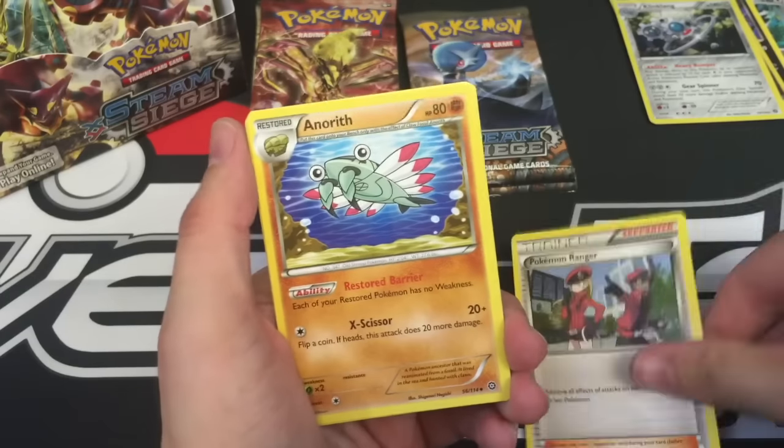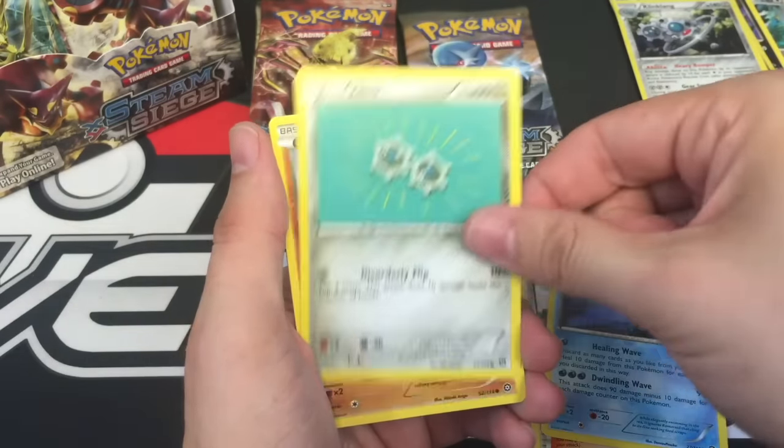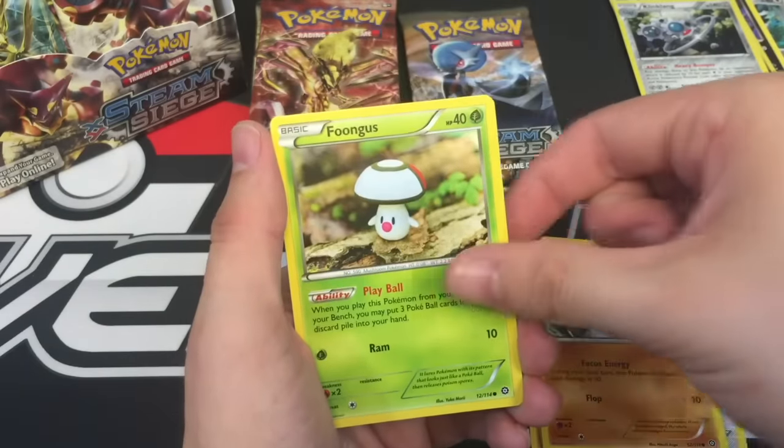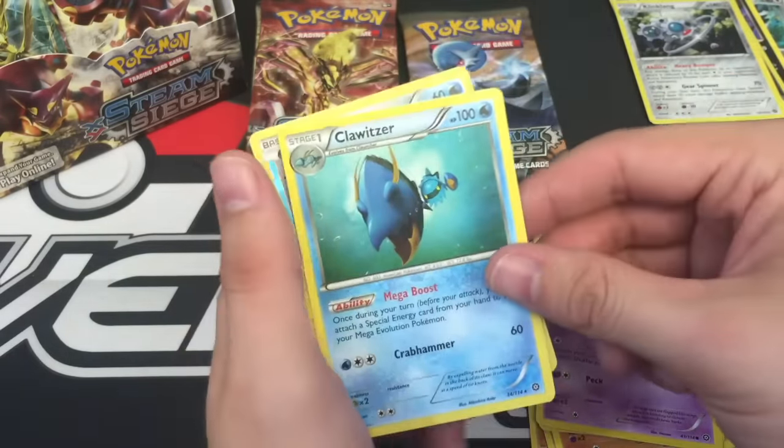Pack 4: Pokémon Ranger, Anorith, Ninja Boy, Mantine, Klink, Mankey, Fungus, Nidoran, Clauncher, and a Clawitzer.